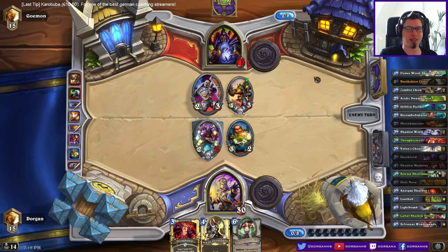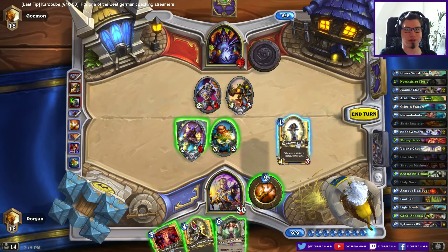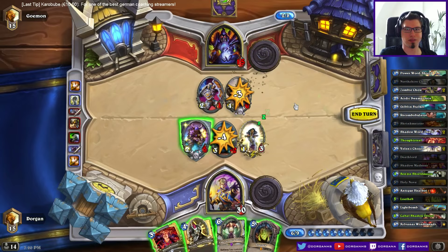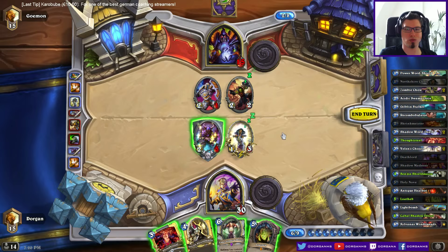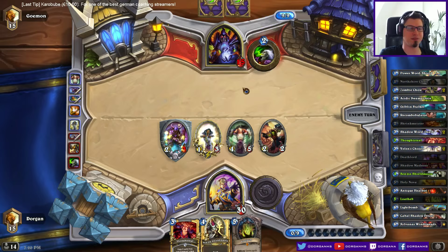Let's see what we draw. I'd choose a 2/2 over a 2/1. I could also pick the 2/1 because I can heal it, but I'm likely to heal the Deathlord. I just want to create an overwhelming board presence here. He will tap his way to death. My only problem is Dr. Boom because I still have 2 Shadow Word: Deaths in the deck.